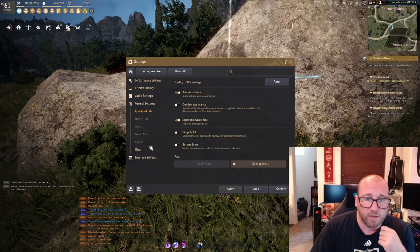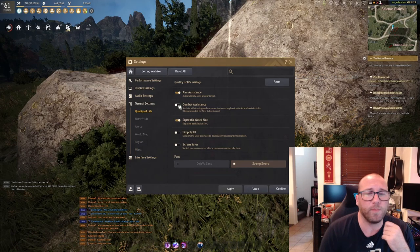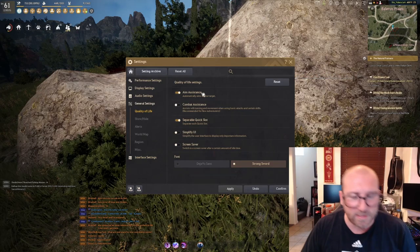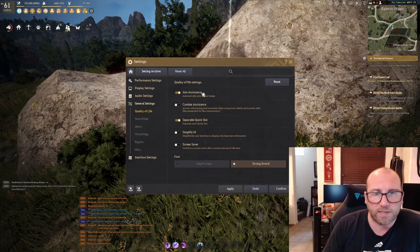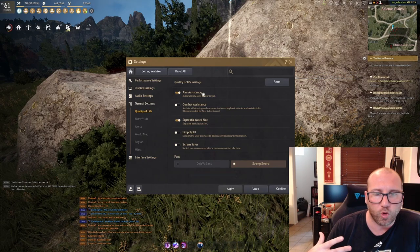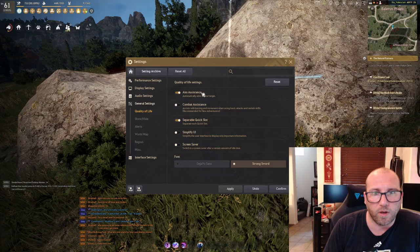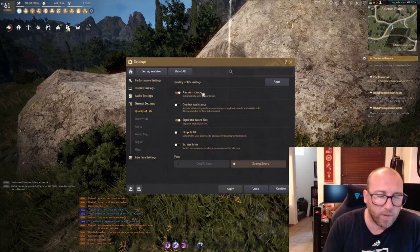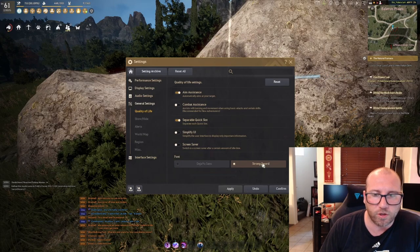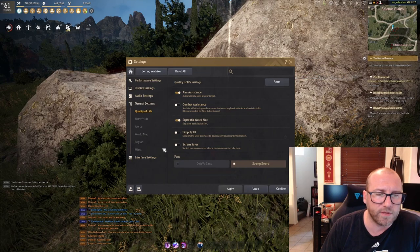For general settings, I leave most of these alone. I do turn off combat assistance because I don't want to rely on it, but I leave aim assistance on — it helps when using things like matchlocks and hunting, and I greatly prefer it on. If you're an extremely skilled gamer, you might prefer it off. I also use the font Strong Sword — there's not much difference between the two fonts, I just prefer the look of this one.